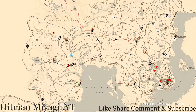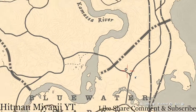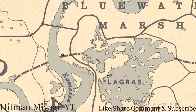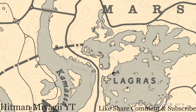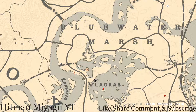Today is Tuesday December 21st. Let's get to Madame Nazar's location first and foremost. She's above the word Blue Water Marsh right here, next to this elimination series at this location. She will be here until 1 AM Eastern Standard Time — that's New York time zone, East Coast time zone. How I personally get to her when she's at this location is I simply fast travel to Lagras.